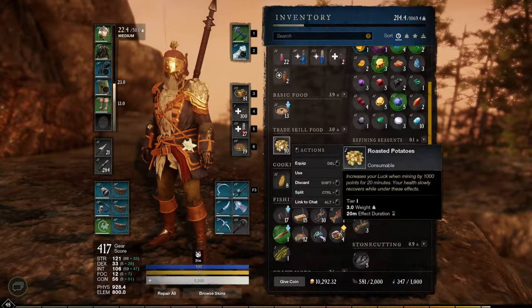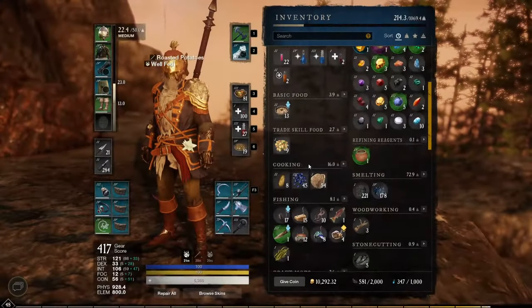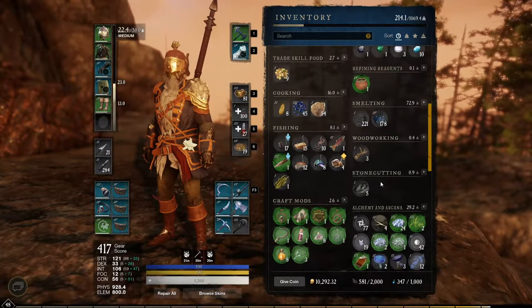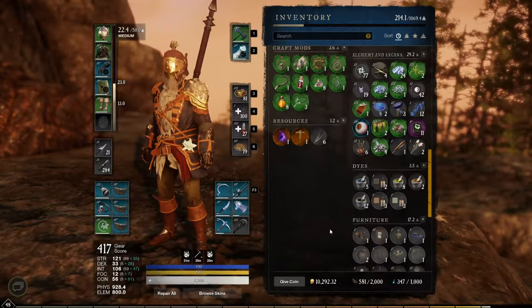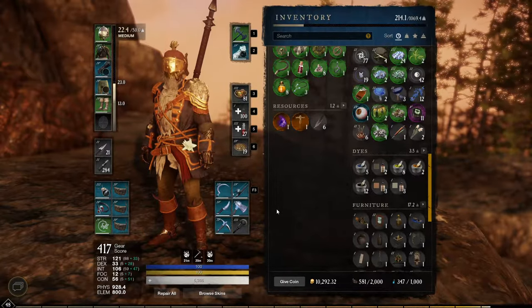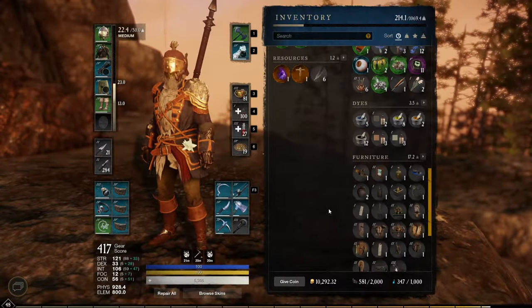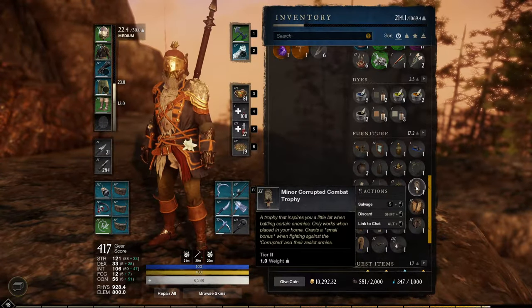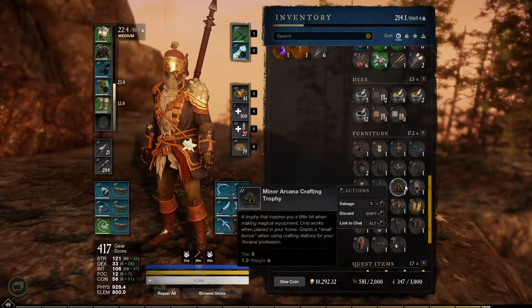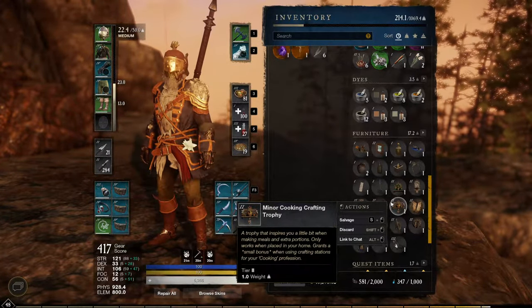Put your mining set on and use roasted potatoes to increase your mining luck. Here's a trick people don't really use: if you're a higher level you can buy a cheap house — around 2000 gold depending on where — and put down a trophy to increase your luck. You'll need the miner trophy specifically, which is not easy to get, but it helps a lot.